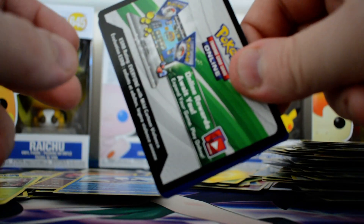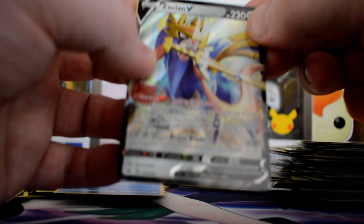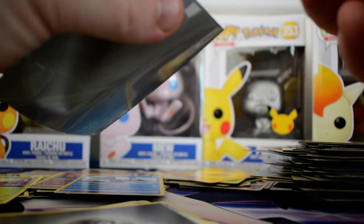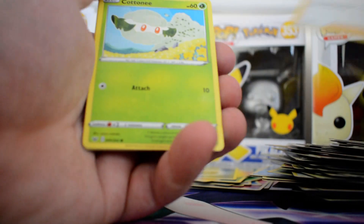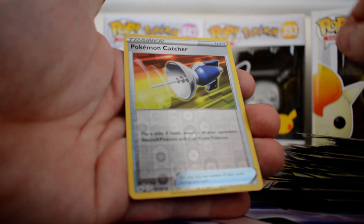Last pack for the video. Hopefully I get something good. Oops, I miscounted. A Zacian V! Most definitely did not intend for that to be at the front, but oh well. Got Metal, Galarian Stunfisk, Hyper Potion, Team Yell Grunt, Cottony, Toodle, Rhyhorn, Rookie D, Krabby and Reverse Pokemon Catcher.